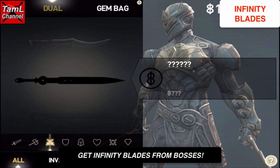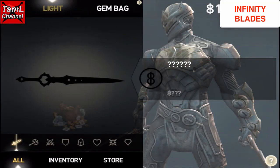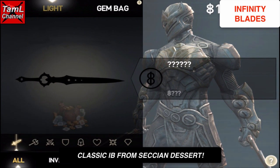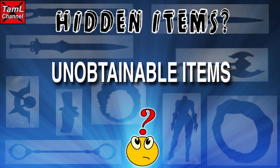Now let's look at the Infinity Blades. Before you get them from the bosses, they'll be blacked out. This one is the Infinity Swords and I got it from Oslin. Once you get all of the swords, you can get the Classic Infinity Blade from the second desert — check out another video for details on how to do that.